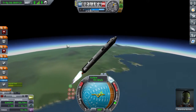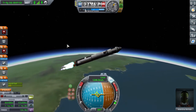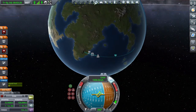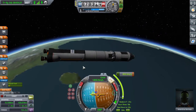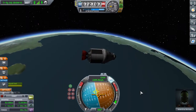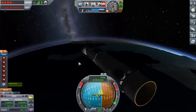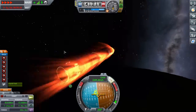Yes, this rocket is a Mun rocket — not moon, Mun — designed to go to the Mun and rescue two people. Spoiler alert: it didn't do that because it failed. It only rescued one person. It didn't have enough delta-v to rescue the other one because the other Kerbal was going in an orbit that was the opposite of the first one.